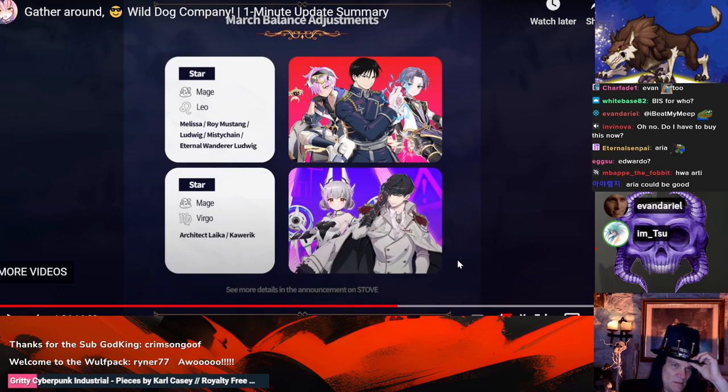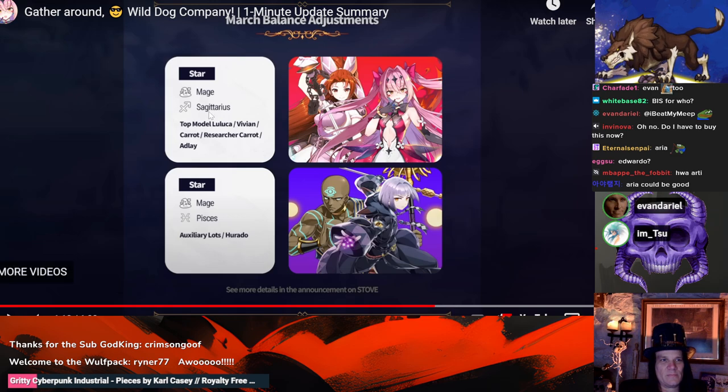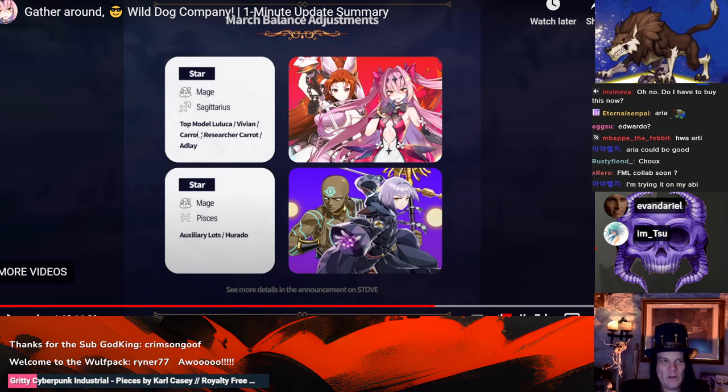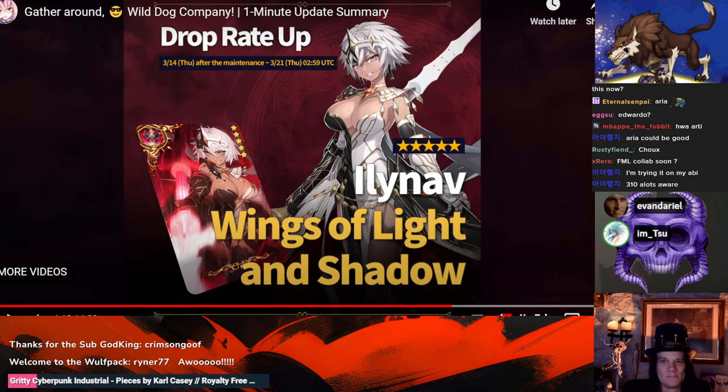Lots of mages got their birthdays changed. They didn't change their birthdays — it's just that their birthday stats are better now. There wasn't a single change that wasn't a net gain for every stat on them. The Pisces mage is the only stat line that actually changed — they took away 20 critical hit chance. But there are only two Pisces mages: Herado and Augslots, and you're not playing crit chance on them. They gave back four speed and 800 HP — that's an insane trade for a non-DPS character.